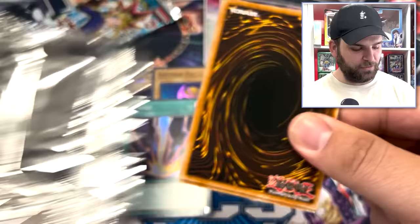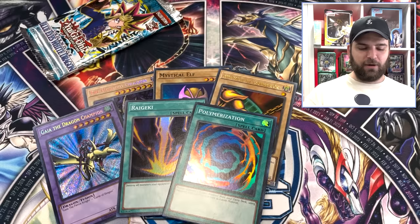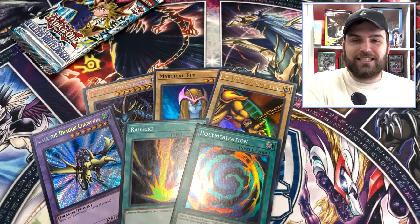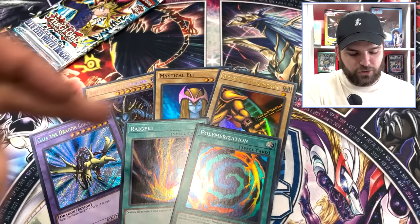Two more packs. Spirit of the Harp, Polymerization — Super Rare. Getting our supers on this side — Poly's a big boy card. We got Rageki, we got Poly, we got a piece of Exodia, Double Secrets. That Double Secrets seems incredible. At this point we're hunting for one more foil — that'll put us at seven foils out of 24 packs, a little better than a Booster Box. Right now we have exactly Booster Box ratios — about one in four. That would usually be two Ultras and a Secret.